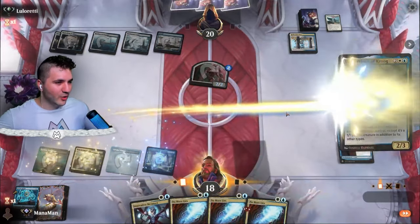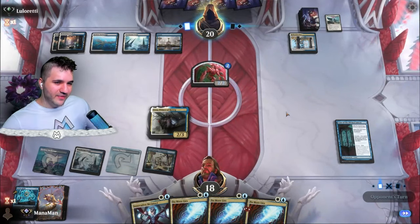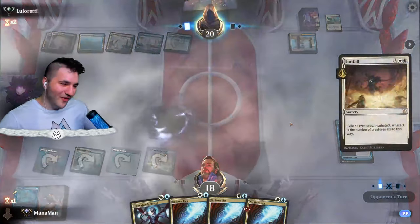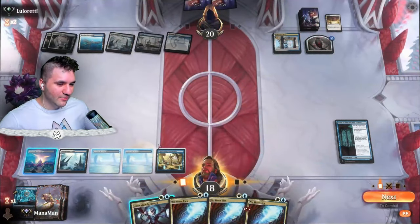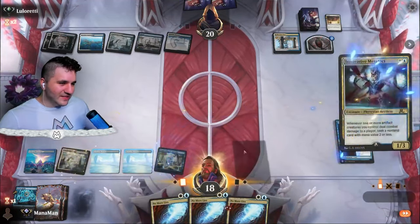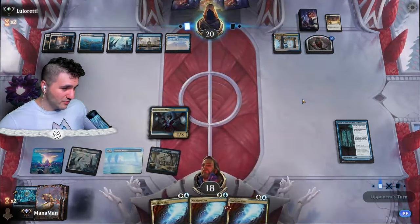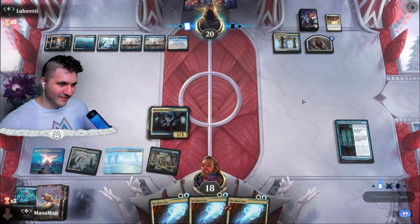Now we've got our Urza! Let's go ahead and drop Urza, Prince of Krug. This Urza has actually been very, very underrated in my opinion. Unfortunately Urza's not going to survive the Sunfall, and we couldn't even protect him with No More Lies. I think we're just going to get this down — it feels a little bit more powerful than going into the Restless Anchorage. This is looking pretty bad, but at least we can hold up one more No More Lies, even though they know we have it.